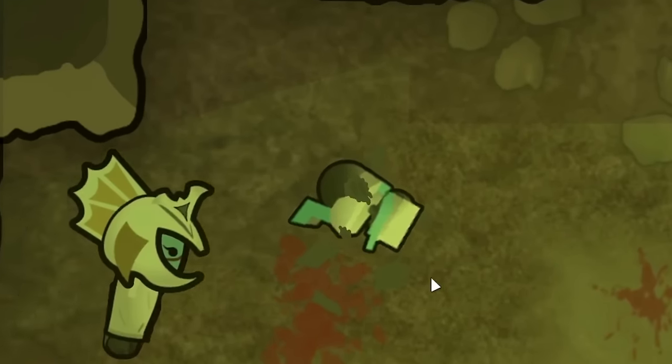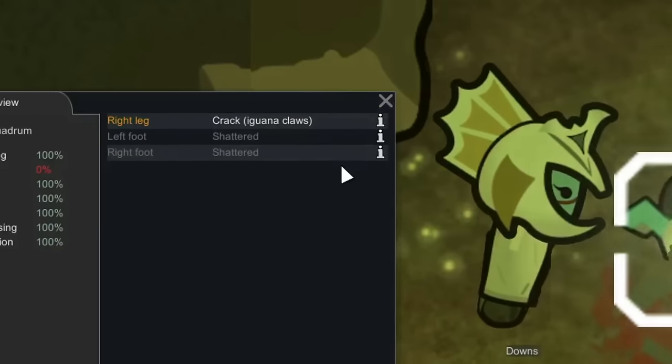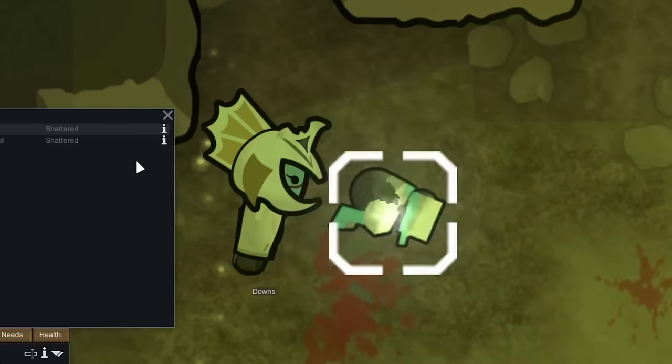These poor, disease-ridden reptiles were nothing that we couldn't handle, and after shooting them down several hours later, we had finally finished off all of the pack of iguanas. I did notice that they had somehow managed to get the upper hand on our lifter here. Thankfully, Downs came in and started repairing him very easily, and eventually he got back up and was good to go.